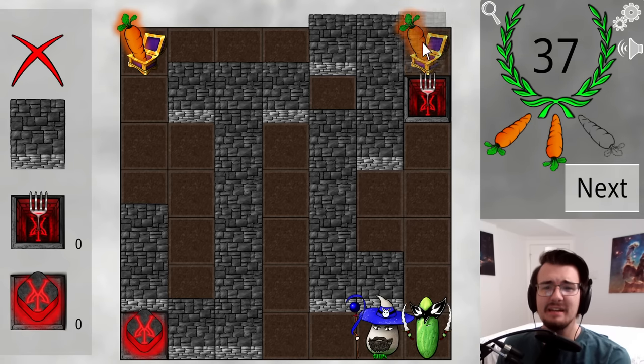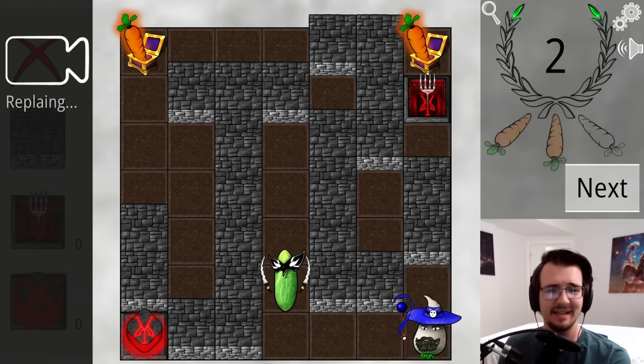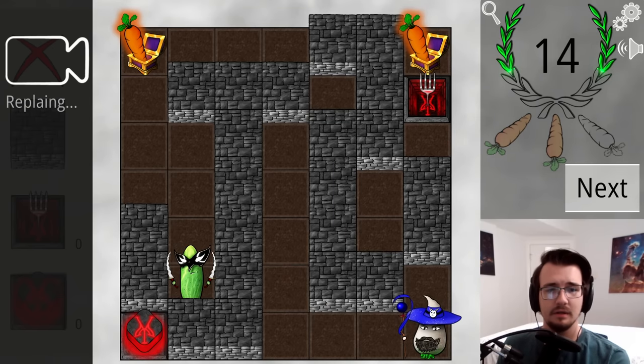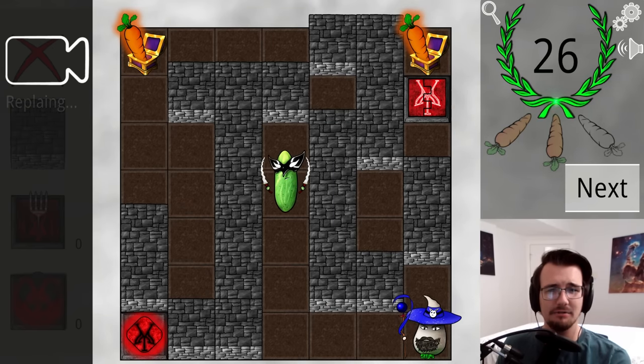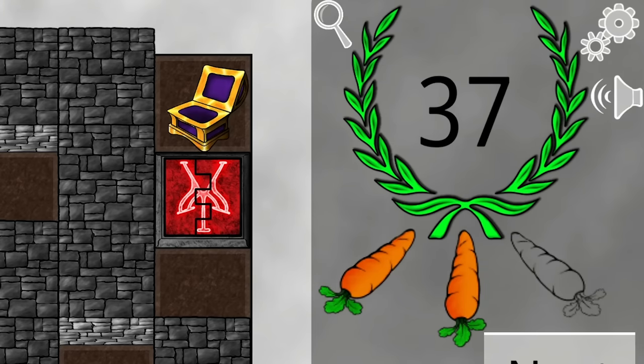The idea is to make it impossible for the Wizard to enter the right side, so only Larry the Cucumber can double back. If I place this block, I don't think there's a combination of one-block jumps that allows the Wizard to get there. So now Larry can go the distance — this is a touch longer, leaving me at 37, which is still two carrots.